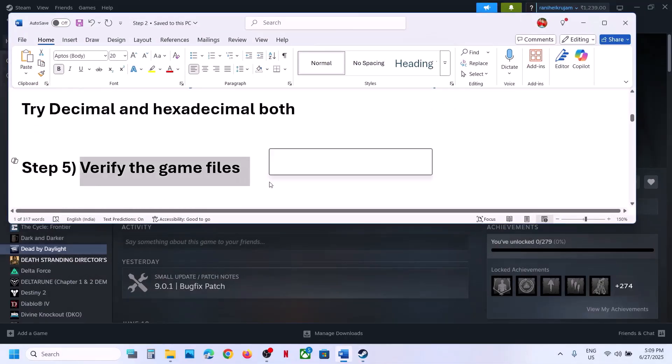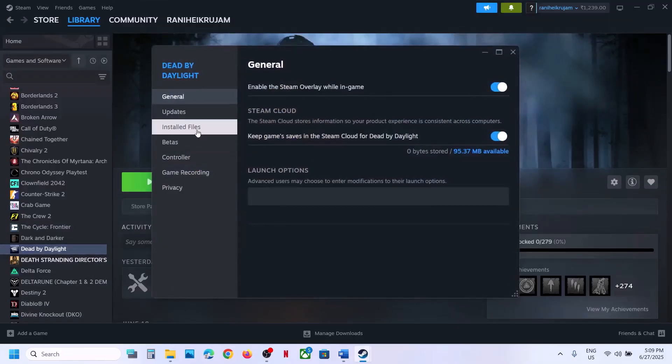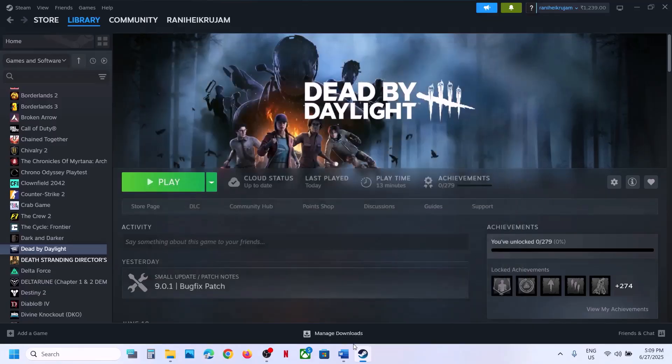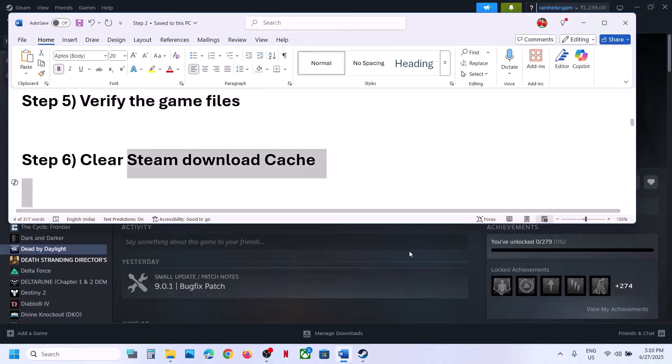The next step is to verify the game files. Go to Steam, click on the game, select Properties, go to the Installed Files tab, and click Verify Integrity of Game Files. Once verification is 100% complete, launch the game and check.